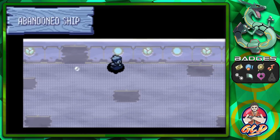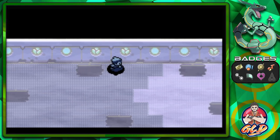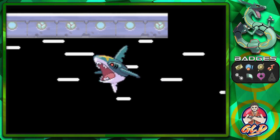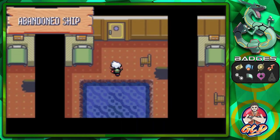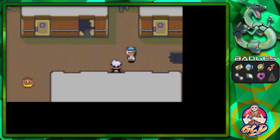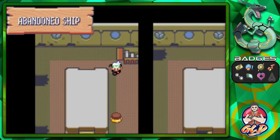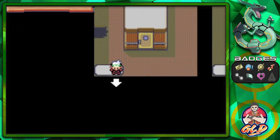Once you have found the Scanner, you need to find the scientist who is researching this place. If you've played Pokemon Alpha Sapphire or Omega Ruby, this ship becomes much more of a legendary spot where you can find a whole bunch of legendary Pokemon.